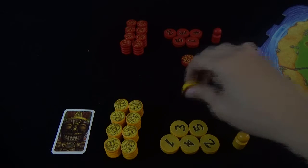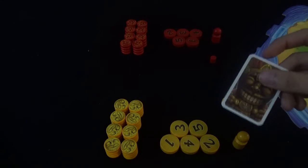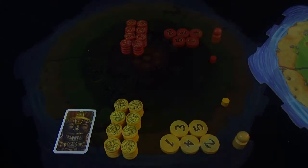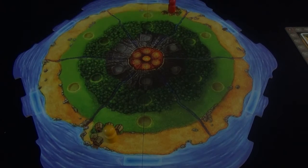The lava disk is only used in the advanced play so we can take these out for now and I'll explain how that works after. Then randomly give the starting player token to any one player. Then each player will place their shaman on the board on the spaces where the huts and villages are.